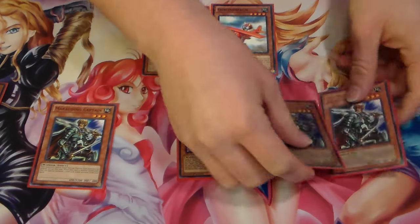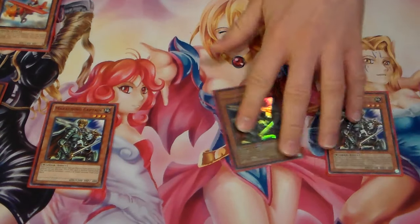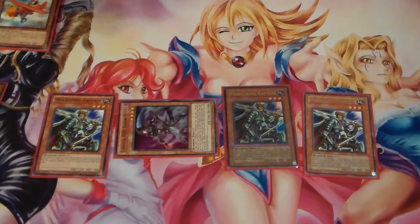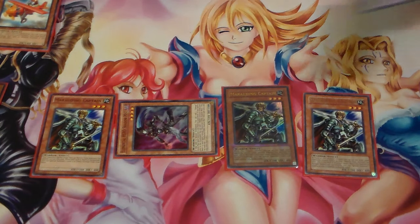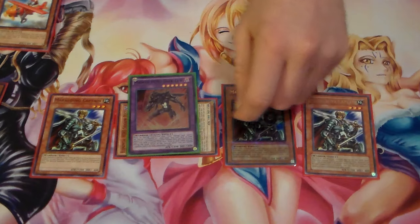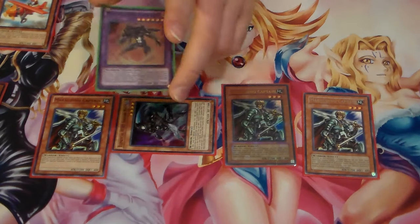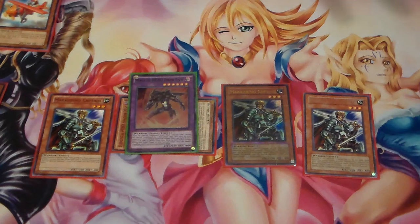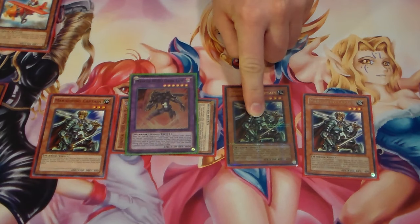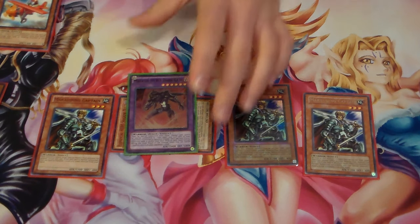Because Marauding Captain states you have to attack this warrior before you attack any other warriors on the field, they have to go through the Captain before they can reach Silent Swordsman. Goblinburg is a Rank 4 engine, but Marauding Captain protects your Silent Swordsman, and it can be a semi-lock. Even when not using Silent Swordsman, you can go Marauding Captain, special summon Shadow Mist for the search — and if they try to run over Dark Law at 2,400, they have to go through the Marauding Captain first by battle.